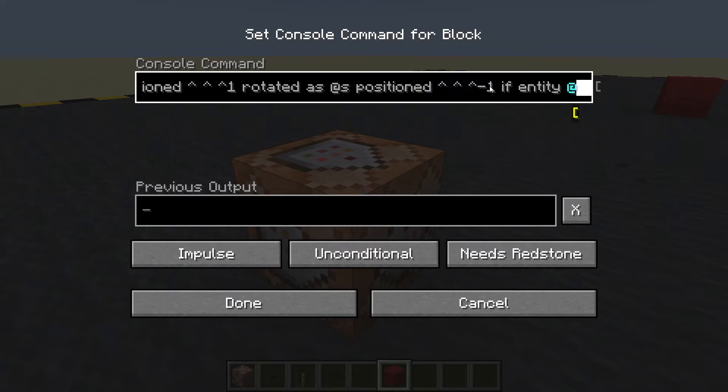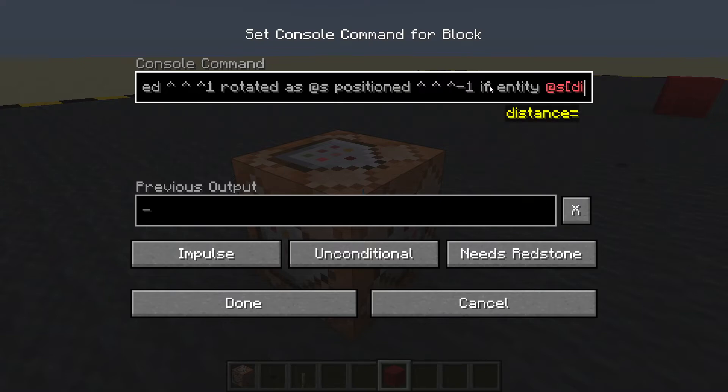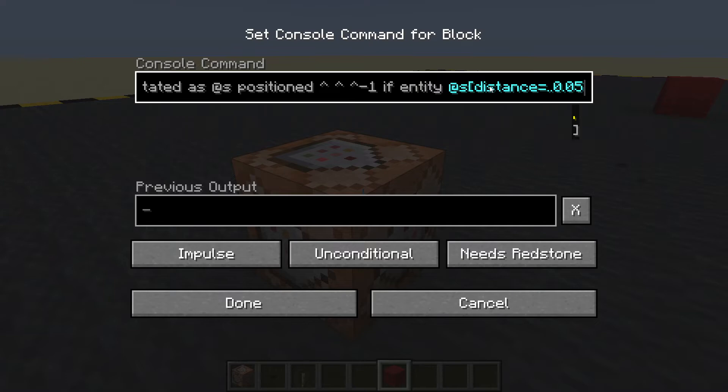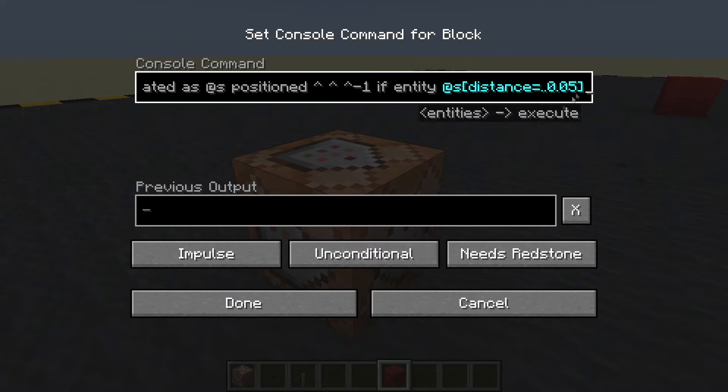...at hat hat minus one, if entity at s, distance equals less than 0.05. Okay, I'm going to look at the end - there is the square bracket closing that. Let's set that to repeat.